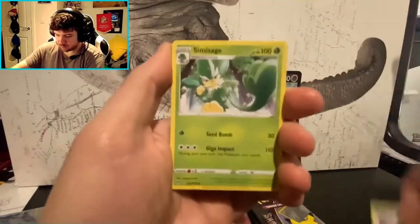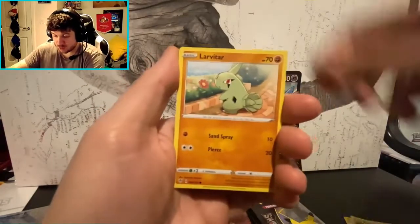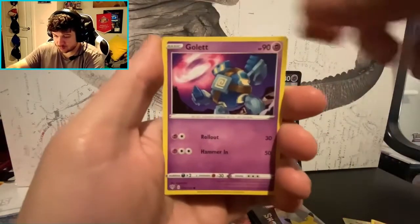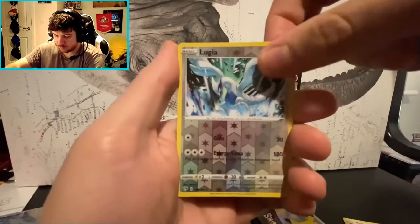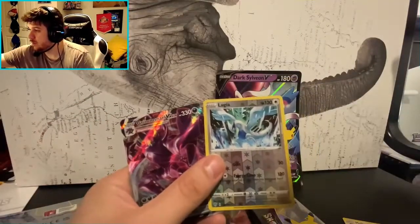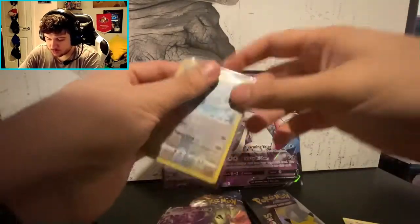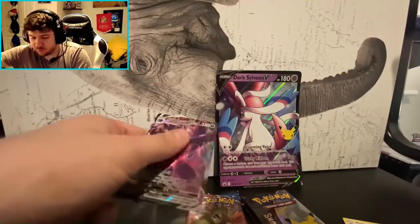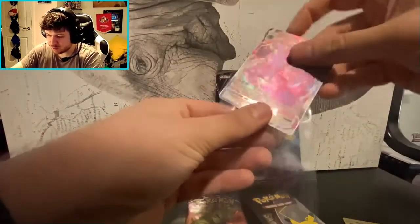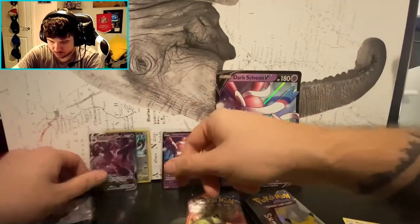Don't show your fossil — nobody cares about these unless it's a rare. We've got a white core card, Lavitar, Golbat, Lugia reverse, and a Grimmsnarl V-MAX. That's actually a pretty legit pack. I like that Lugia. Grimmsnarl V-MAX from Darkness Ablaze — I don't really collect that set much, but a V-MAX is a V-MAX at the end of the day.